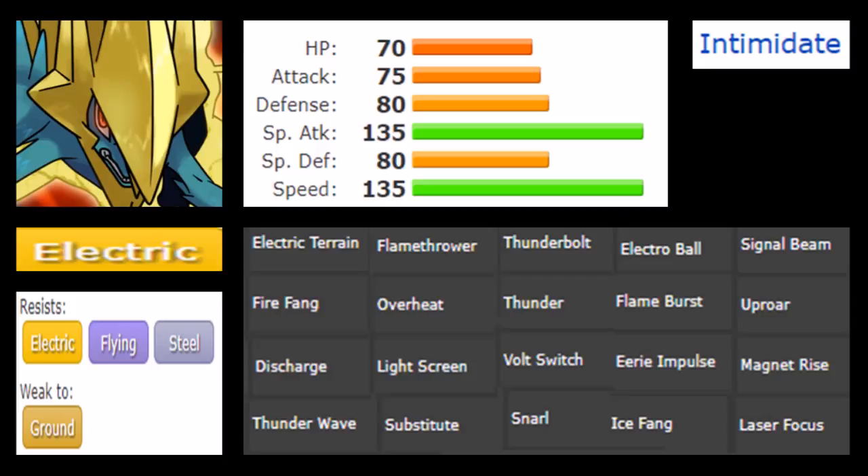Mega Manectric does miss out on Reflect, being only able to set up Light Screen. Uproar is also worth mentioning as a defensive mechanism — it can wake up any Pokemon using Rest-Sleep Talk, and helps avoid getting put to sleep by Spore or Sleep Powder from speedier or slower threats. Electric Terrain is kind of nice too, and with Hidden Power Ice or Fire combined with Electric moves, you're covered against almost any matchup.